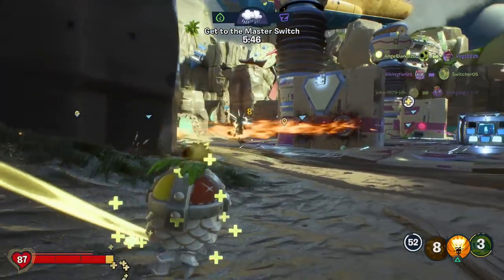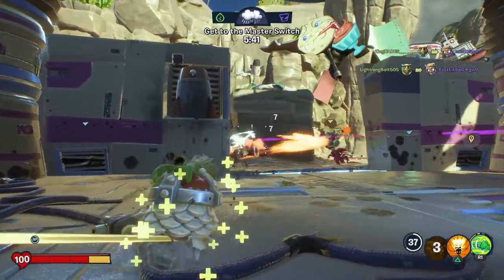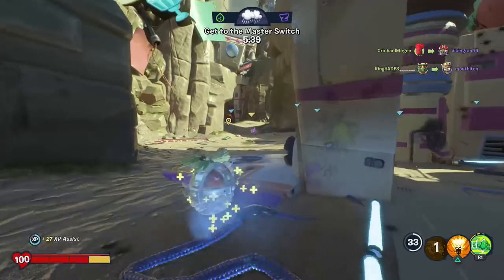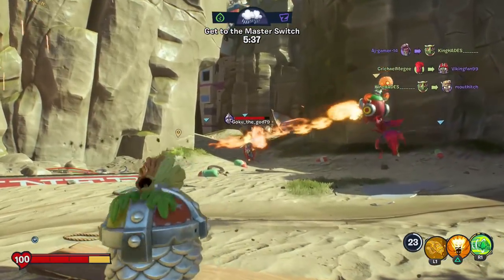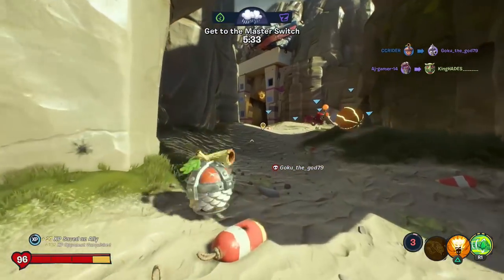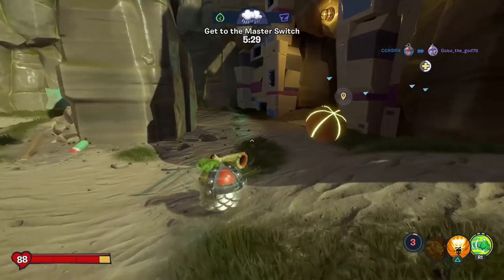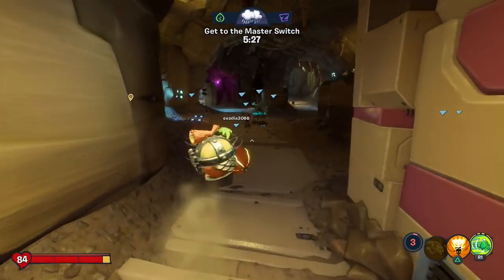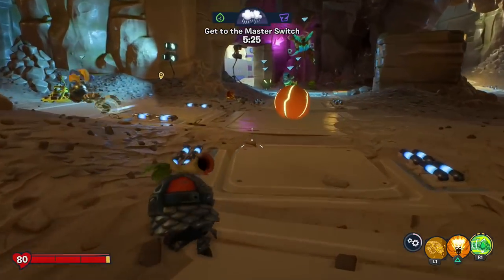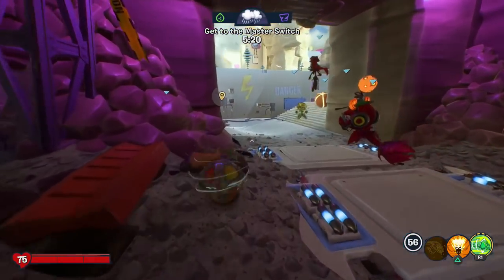We might be in a spot of trouble here, Sunflower. Good job, thank you. Oh, and even more enemies. I'm not landing very many vanquishes right now. I got him! Let's get to that master switch and get a win here. Last time we were here, I think it was last episode, and we were able to get a win. Hopefully the same happens this time. I'll probably switch over to oak once we get a little bit closer.